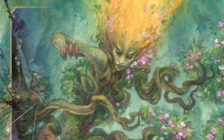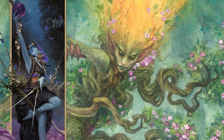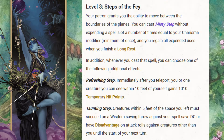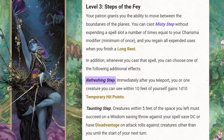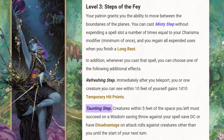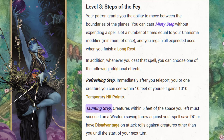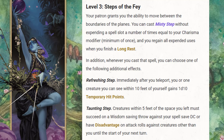Level 4, Warlock 3 — we get to pick up Pact of the Archfey. This is a fantastic subclass now; they really buffed it. First, we get Steps of the Fae: a number of free Misty Step casts per day equal to our Charisma modifier, and they do additional things. Refreshing Steps gives us temporary HP on teleport. Taunting Step forces an enemy to make a save when we teleport away — if they fail, they have disadvantage attacking anyone but us. Taunting Step is the better of the two, in my opinion, though both are perfectly valid.